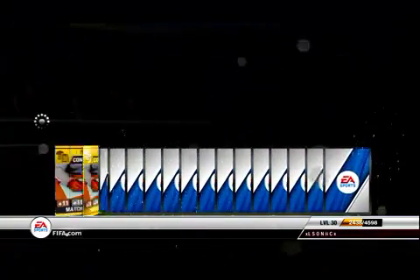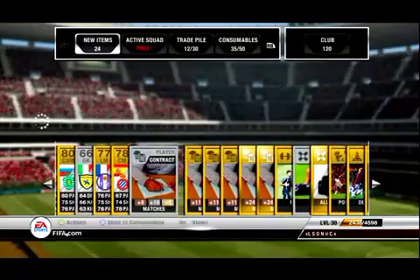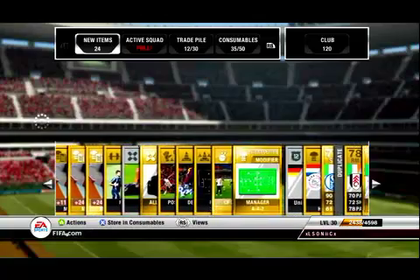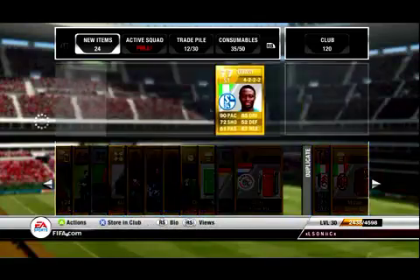Second pack, I got no one that good — some normal Bronze players and Silver players, they're just what you usually get. Got Clenchrex, Fitness, and I got Obasi, 90-pace. I got the Moan kit again, so that'll sell for quite a bit.